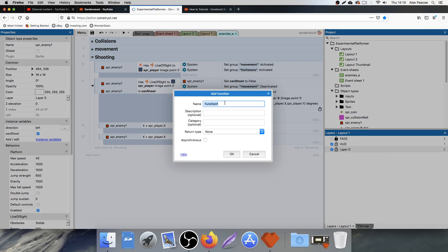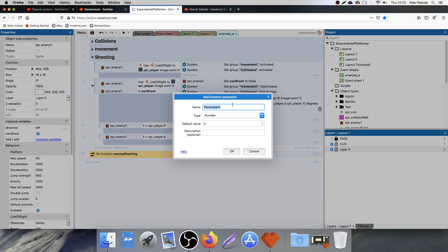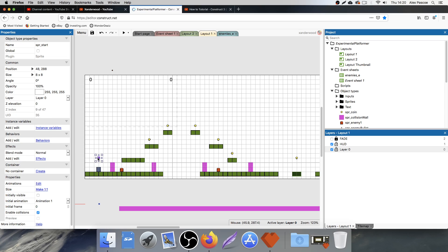Right-click, add a function — we're going to call this 'enemy shooting'. Then right-click to add a parameter. The parameter is basically something we have to pass through in order for the function to work. So when we call 'enemy shooting' I want to pass through a parameter asking which enemy we're dealing with. We're going to do that by asking it to pass in the enemy's UID. The UID of the enemy — if you click on him — is this little number here. Every single object in your game has a different UID.